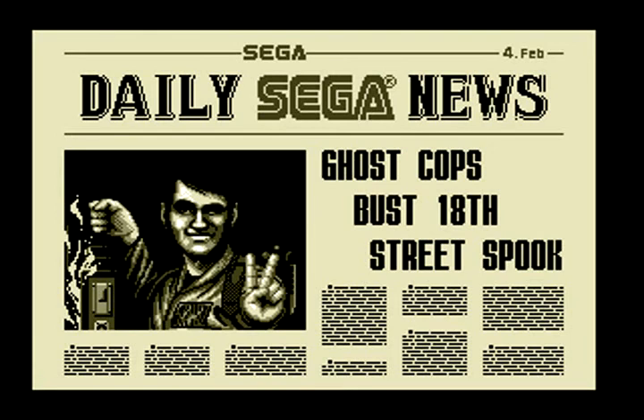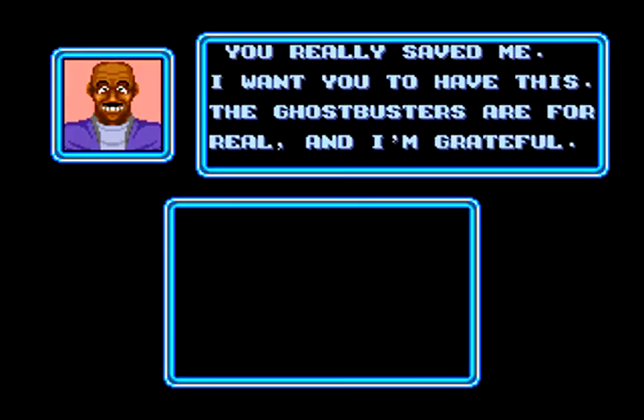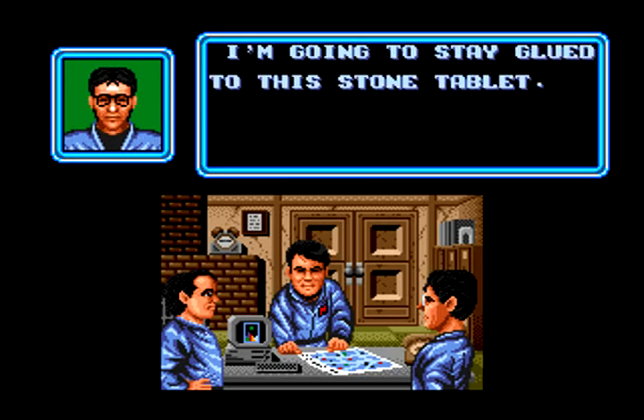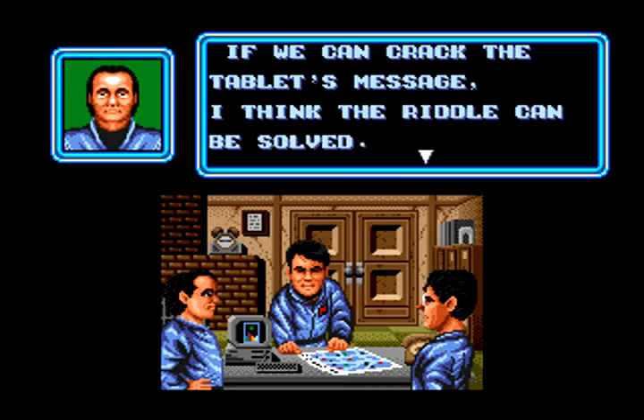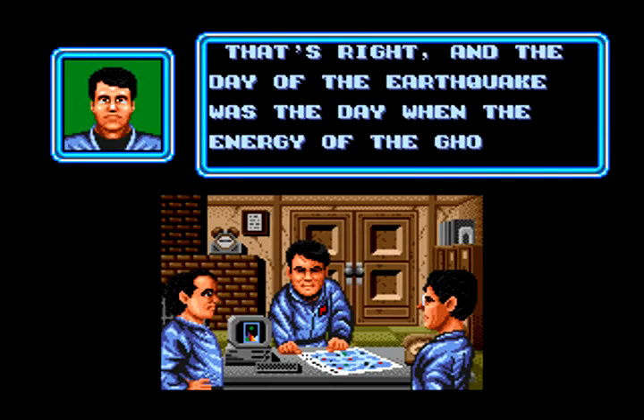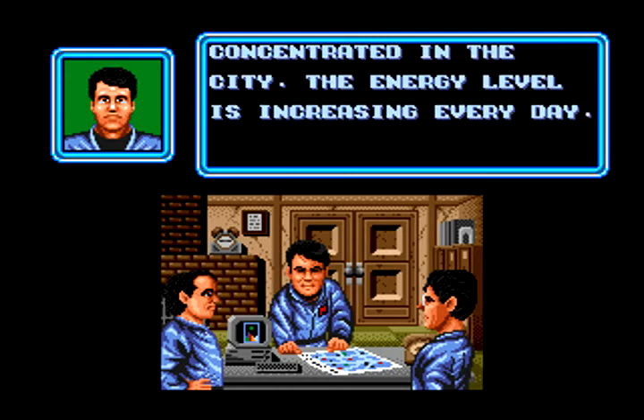Once again we get the Daily Sega News — are they ever gonna get the name right? After the story scene and getting paid, we get an interesting moment where a client wants to give us something and there's discussion about stone tablets and needing to decipher them, with someone joking we gotta get in touch with Indiana Jones.